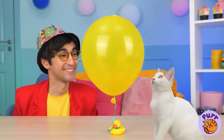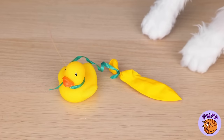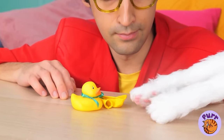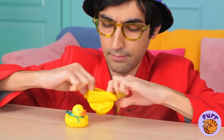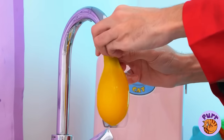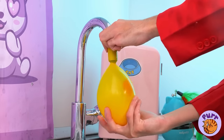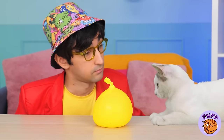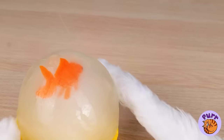A balloon — careful with your claws. Well, at least we still got the duck. Maybe we can still use the balloon. Drop a surprise inside and a whole lot of water. Freeze it, and it'll survive any cat scratch fever. Of course, Kitty still wants the prize inside.